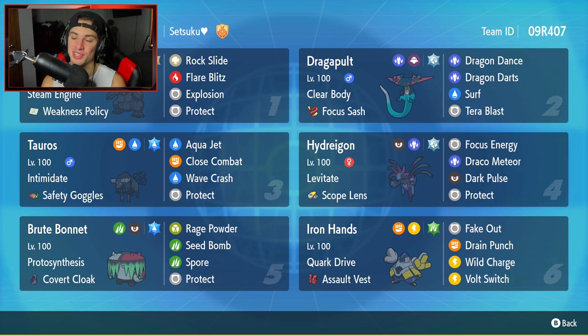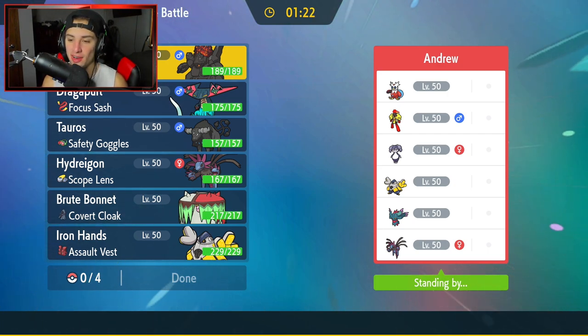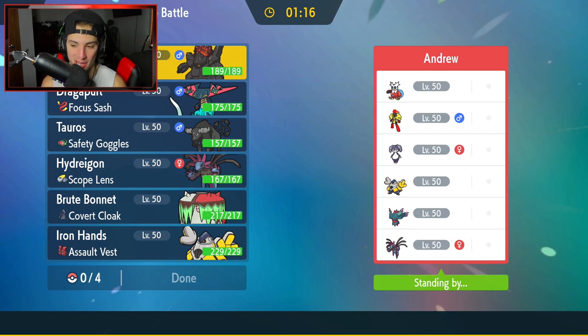If you want to build this team yourself, the QR code is at the top right-hand corner. Let's hop on that Ranked Doubles Ladder and grab some wins with this Colossal and Dragapult team. We're hopping into our first match — going up against an Indeedee and Armarouge combo. Really going to be tough alongside a bunch of other strong Pokemon: Iron Bundle, Iron Hands, Fluttermane, and Hydreigon.